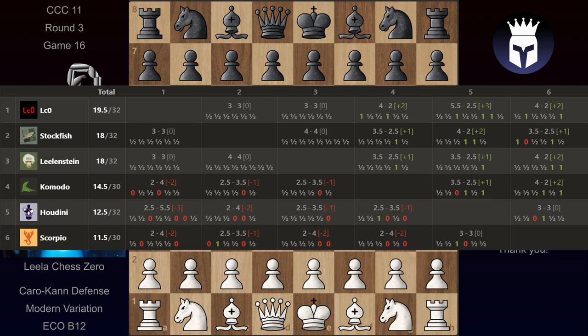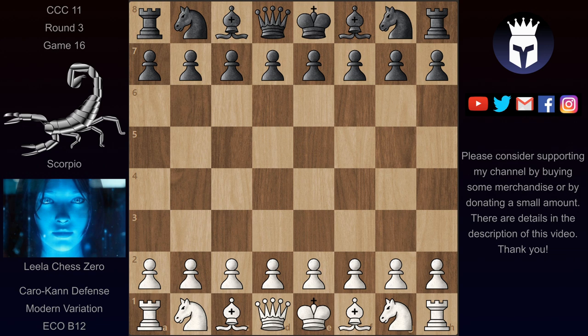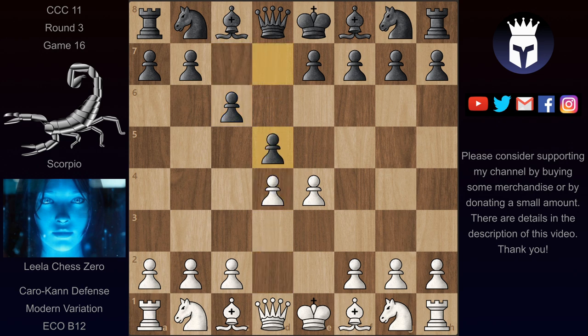Today we have a game played between Leila and Scorpio. We have the Caro-Kann, which started with e4, c6, d4, d5, and now knight d2. Usually e5 or the advanced variation with knight c3 is played here, but we have knight d2. Now of course if black chooses to take on e4 then we transpose back to the main lines of the Caro-Kann. But instead we have g6, which is a bit of a sideline in the Caro-Kann.